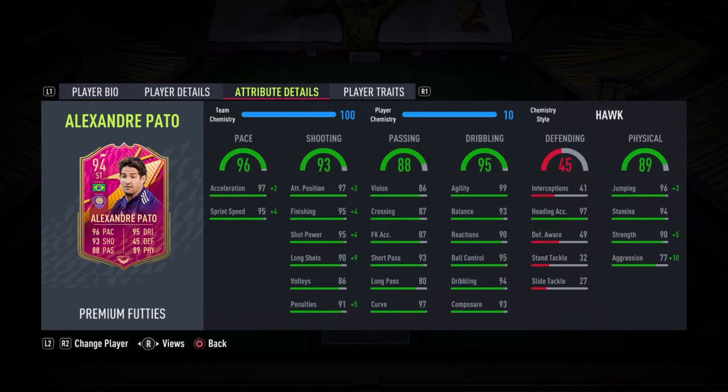Dribbling stats look good — I haven't touched them. Some people might go with the Marksman, but I don't think you really need to. The only reason people would pick the Marksman chem style is for the reaction boost, and usually with shorter players like Pato — Vinicius Jr. is another good example — you don't really need to touch the reactions.